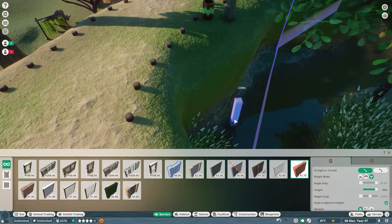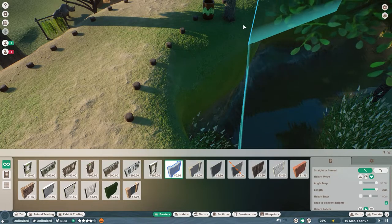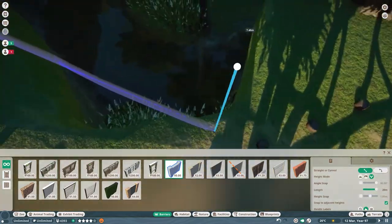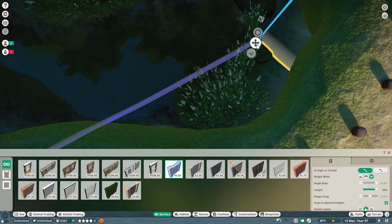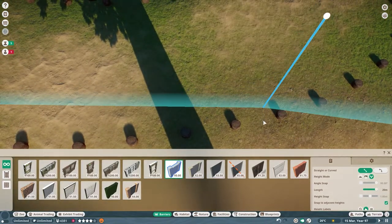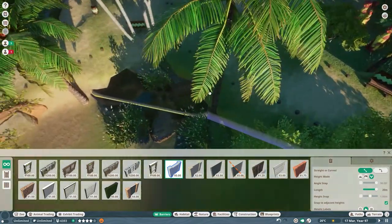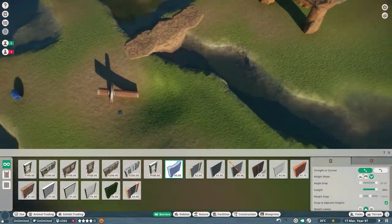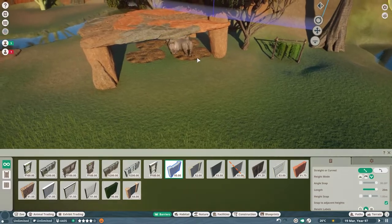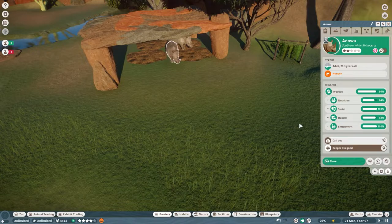I'm going to grab this barrier post here, just the post, bring it up on the path and bring it more in. There we go — let's see if that fixed it. Where are they — rhinoceroses, where are you hiding? They're under their little shelter that I built for them! And they're hungry.